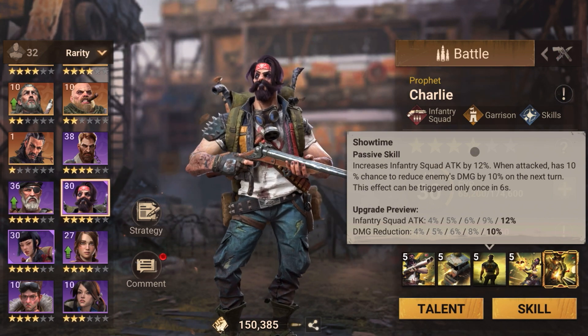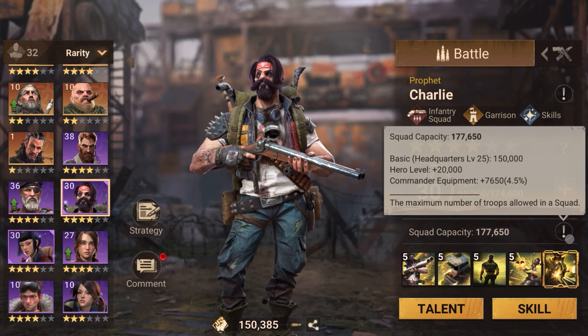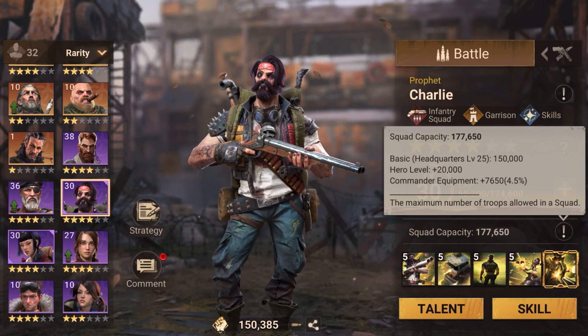A full march of 177,650 means all your troops in one march. If all of them are infantry, the entire buff applies to your whole squad.